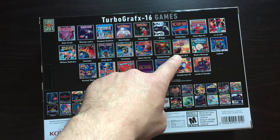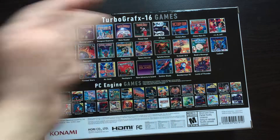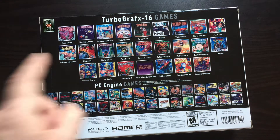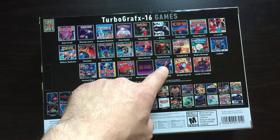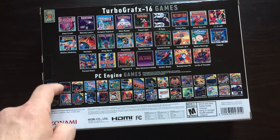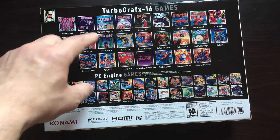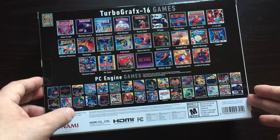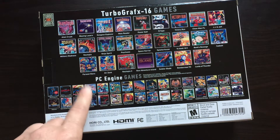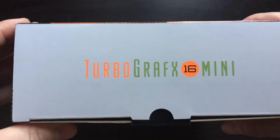There's Ys Book I and II, which were Turbo Duo games and some of my first experiences when I played a friend's Turbo Duo. There's Bonk's Revenge, the mascot game, a Cadash arcade RPG-style game, Parasol Stars, Air Zonk, and Soldier Blade, which I'm curious about. This mini actually has a bunch of PC Engine games as well. There's a bonus game here in English — Ninja Ryukenden, which is Ninja Gaiden — and there's a code in the game that unlocks a fully English translated version.